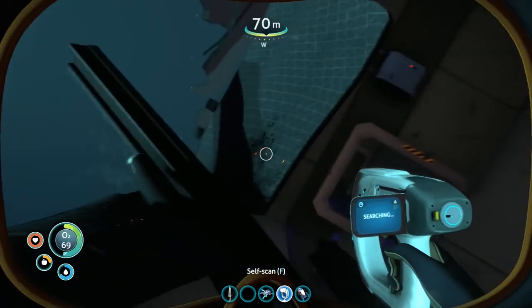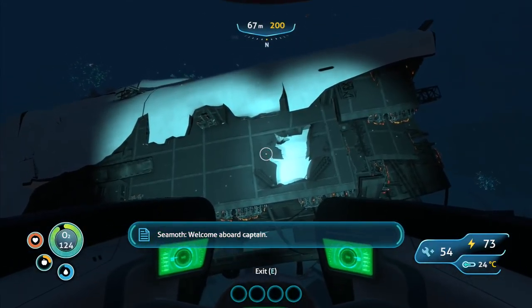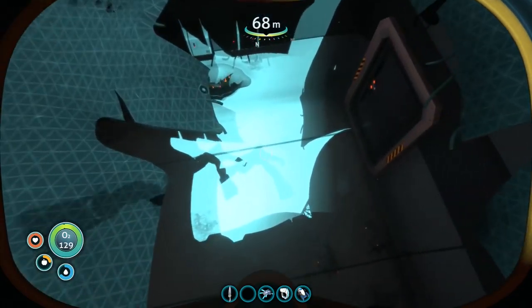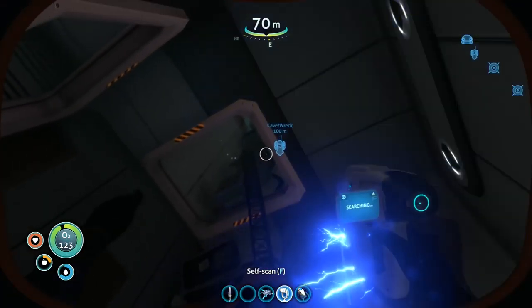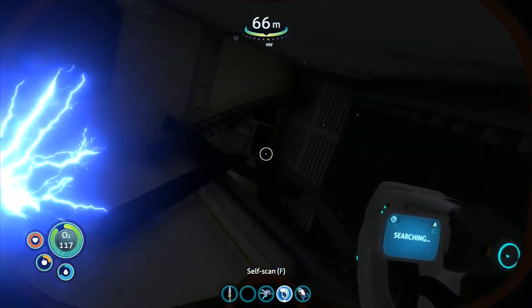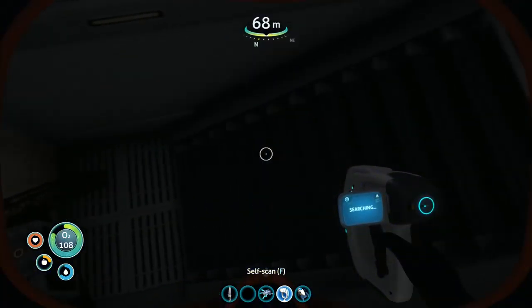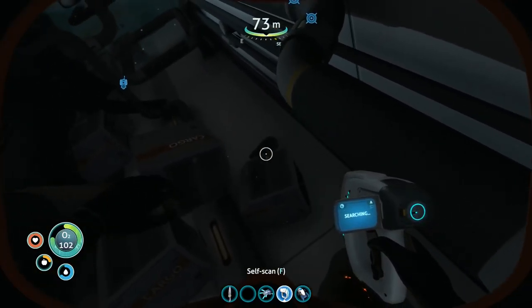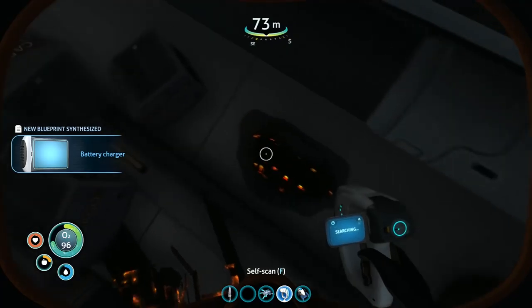Battery charger! In here. I'm going to get lost now and stuck in here, hopelessly lost. There's nothing in there. This is where I get hopelessly lost inside the wreckage and die from lack of oxygen. Let's go out and back into the Seamoth — the Seamoth has taken damage, I'll have to repair that in a minute. Oxygen is full. There's another laser cutter fragment — we don't need laser cutter fragments. What we need is the battery charger. Battery charger fragment! That's what I wanted — I can now make the battery charger!